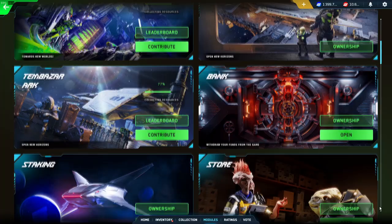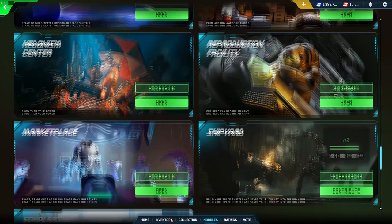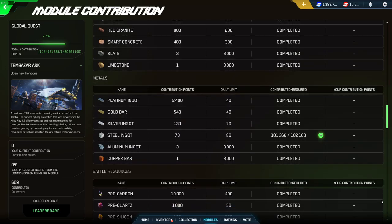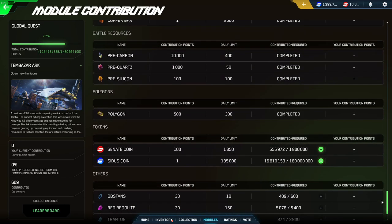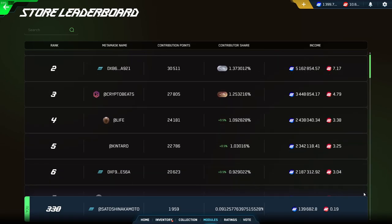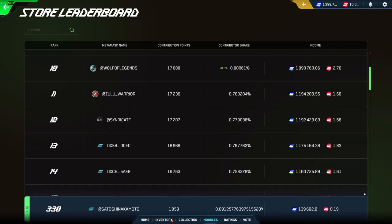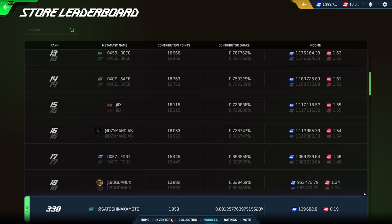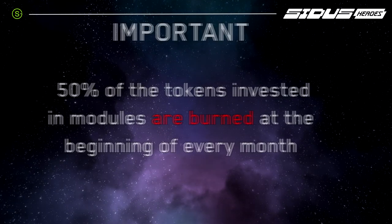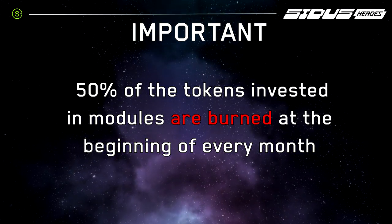It's time to talk about one of the main components of our project: the Module Economy. Each new building on Needum — the store, the marketplace, the bank and so on — is built with the participation of players. We call these modules. Launching a new module requires players' investment in resources and tokens, granting them contribution points. The more contribution points you have, the more of the module you own. After construction is completed, players spend money in the module and part of this goes to players who own a share. Thus, it's much more profitable to invest tokens and resources than to sell them. The module economy will be in all our games, so the sooner you join, the more passive income you can generate. It should be noted that 50% of the tokens invested in modules are burned at the beginning of every month, ensuring the sustainability of the project's economics.